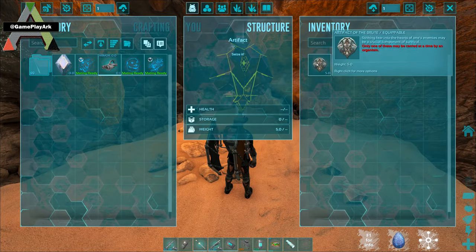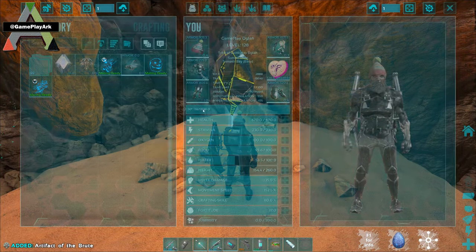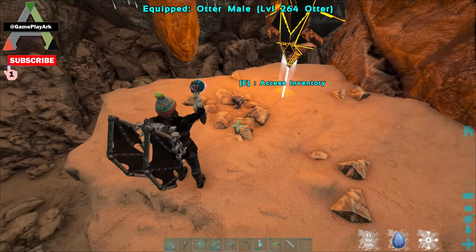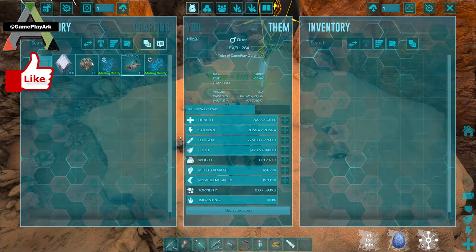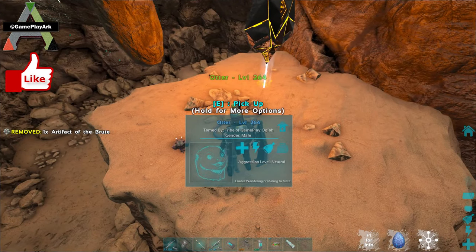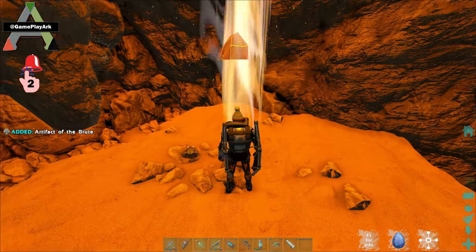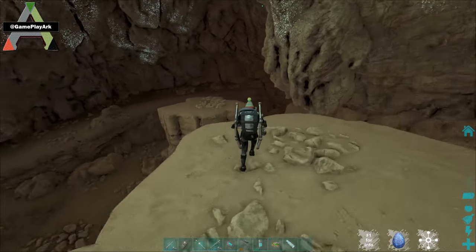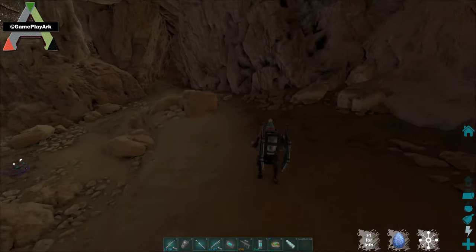This is the artifact of the Brute. I'm going to take it twice, so I have the otter with me. It's always a good idea to bring an otter to take the artifact twice - it saves time, and some of them are troublesome. This one is an easy one.